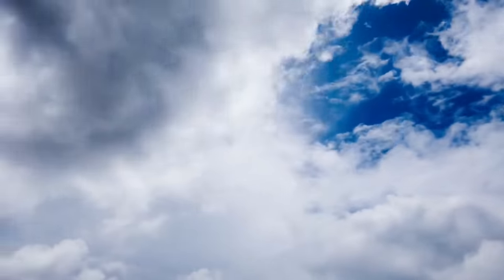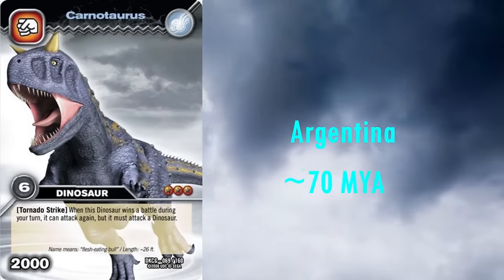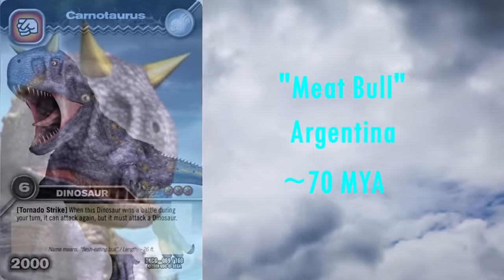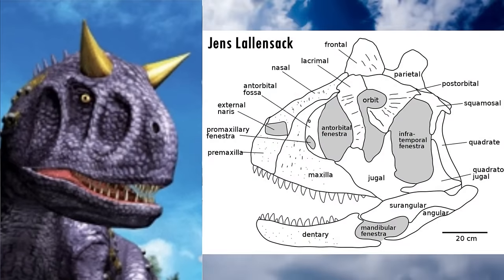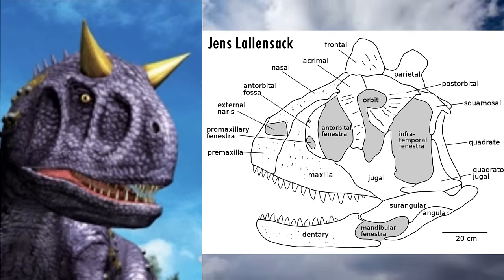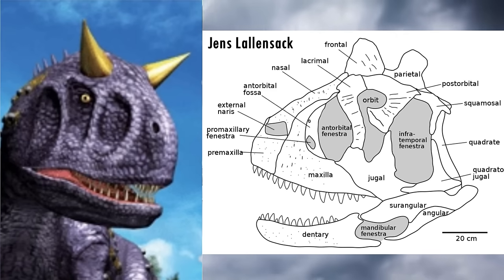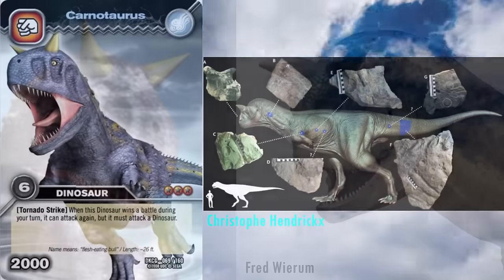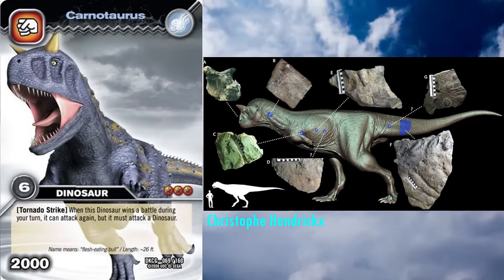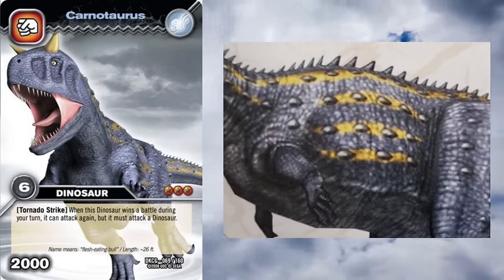Up next we have the most famous Abelisaurid, Carnotaurus, aka Ace from the anime. It lived in Argentina roughly 70 million years ago. Its name means meat bull, after its distinct bull-like horns. The head appears quite severely shrink-wrapped; however, the skull has been practically perfectly reconstructed. It's difficult to determine what the famous horns would have looked like in life based on the bony cores. Here they are shown as pointing upwards at roughly 45-degree angles from the top of the head. We actually have skin impressions from Carnotaurus, and they show it was covered in tuberculate scales, which is reconstructed here. It is commonly depicted with a row of osteoderms running the length of its spine, similar to Ceratosaurus.